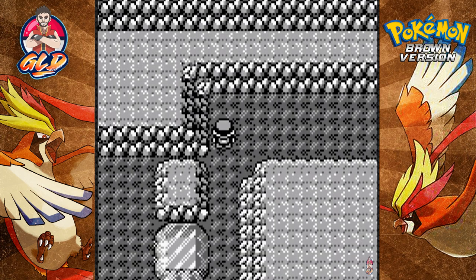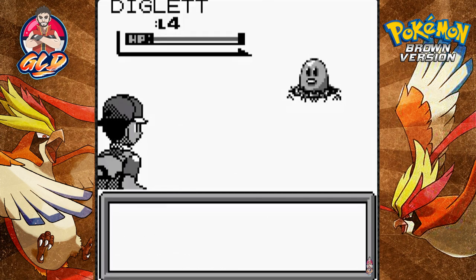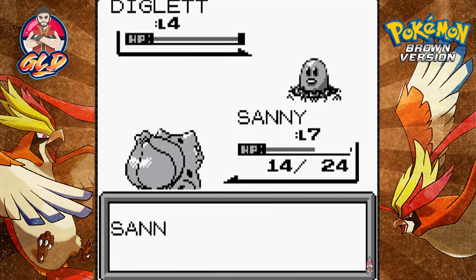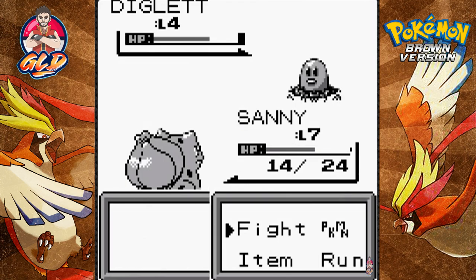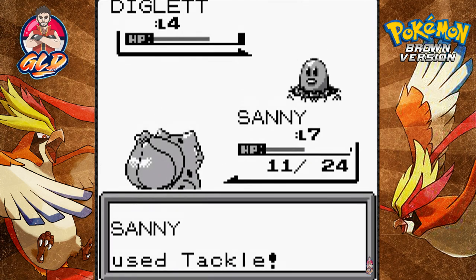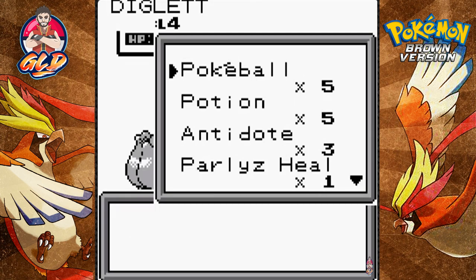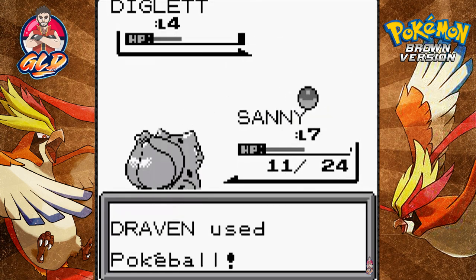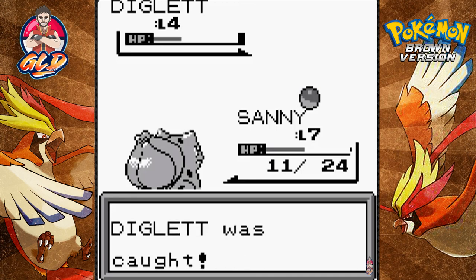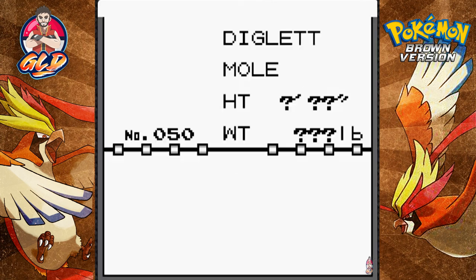We're finding some items right here like an escape rope, just in case. And here we have a Diglett — like I said, I'm going to try and capture as many Pokémon as possible, weed out the ones I don't want and bring in the ones I need. There's going to be an issue with HP and potions, so let's throw a Pokéball. Stay in the ball — yes! We caught ourselves a Diglett!